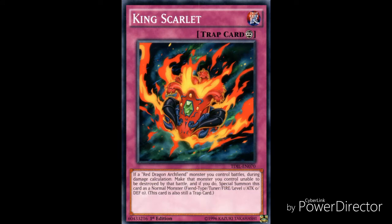For the 10th spot we have King Scarlet. King Scarlet is a continuous trap card. Its effect states that for a Red Dragon Archfiend monster you control during damage calculation, make that monster unable to be destroyed by that battle. If you do, special summon this card as a normal monster — Fiend type, Tuner, Fire, Level 1, Attack 0, Defense 0 — and this card is also still treated as a trap card. It's on this list because it's a tuner monster and protects your Red Dragon Archfiend from being destroyed in battle, though as a monster it doesn't have any special conditions for itself.